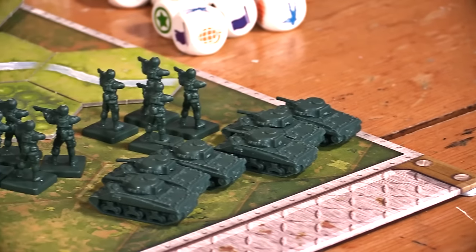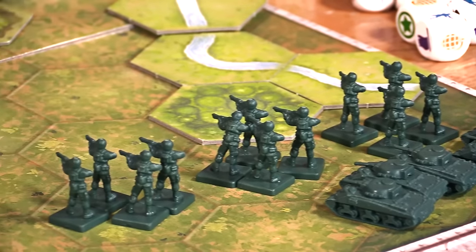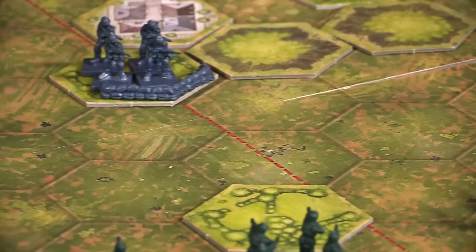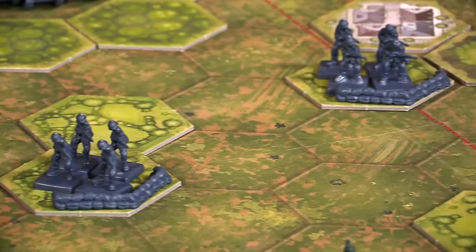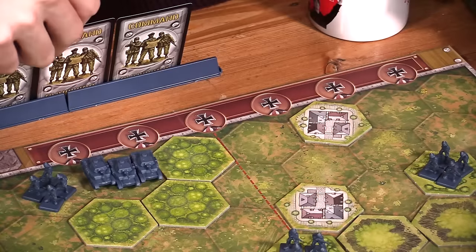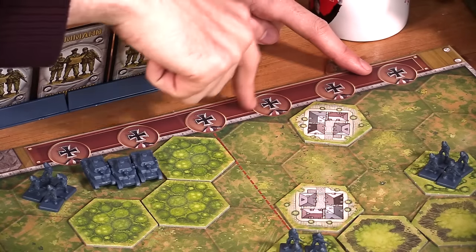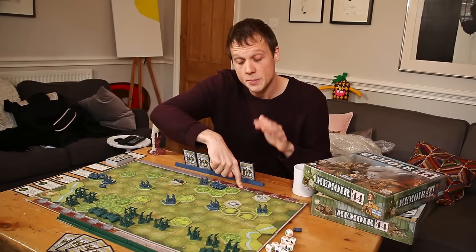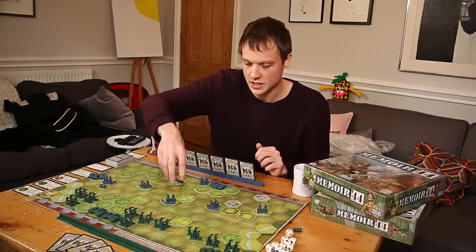I'm going to walk you through the basics of the rules. You're going to set up a board like this, which is going to be one of the scenarios in the book. In the base game you're going to have some Nazis versus some allies. The way you win is by collecting a number of medals depending on the scenario — usually 4, 5, or 6 — and you're going to put those medals on your medal track up here. The way you do that is by fully eliminating enemy units, and a unit is a group of men.